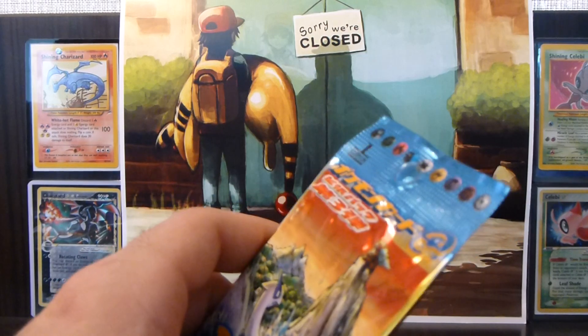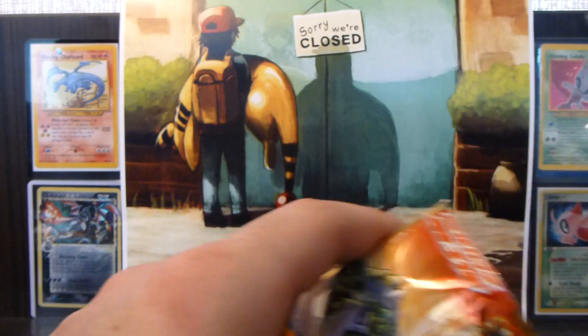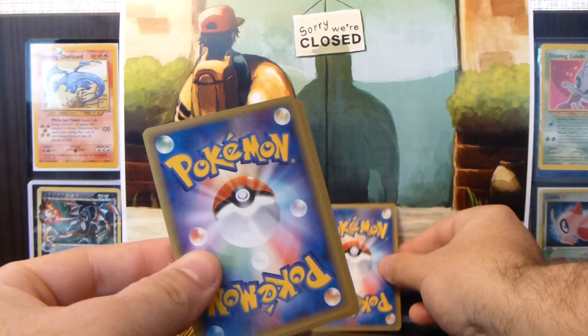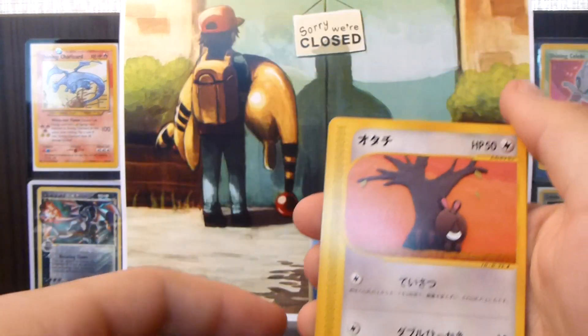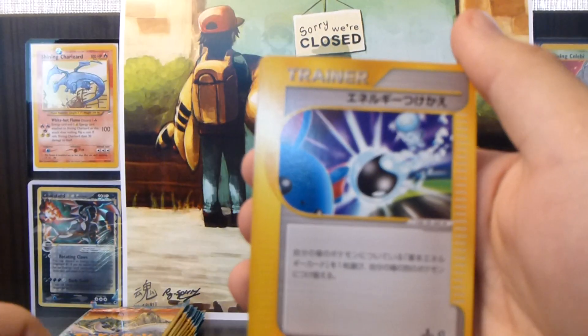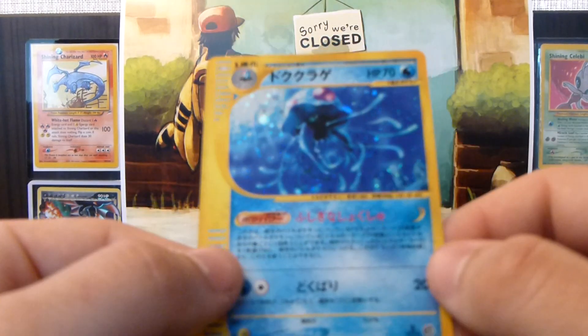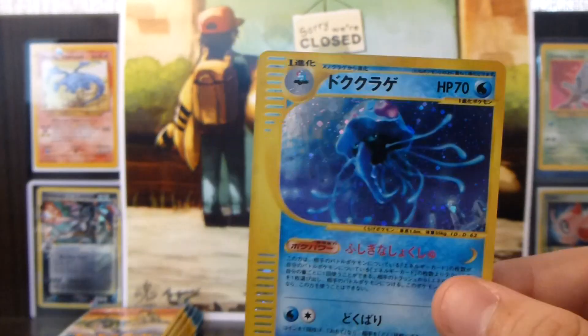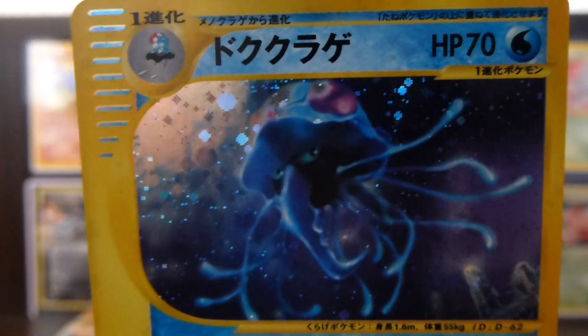One more pack for this part. So we have a Horsea, a Sentret, a Miltank, and an Energy Switch. And the rare for the pack is a Tentacruel Holo. I think this is my third double of this from the other opening as well, so this one will also be for trade, but it's a really nice Holo. Check it out — really nice.